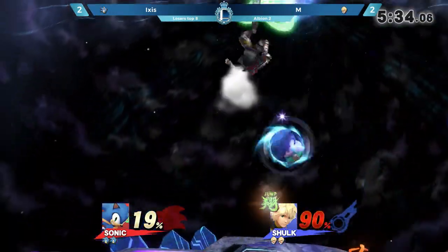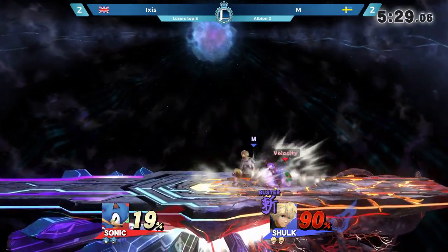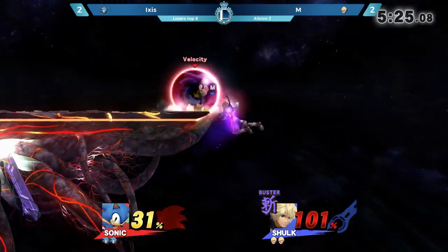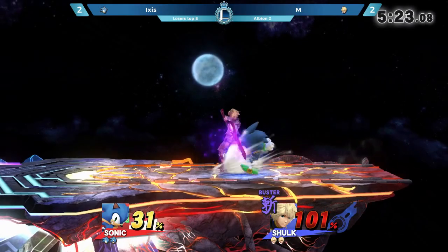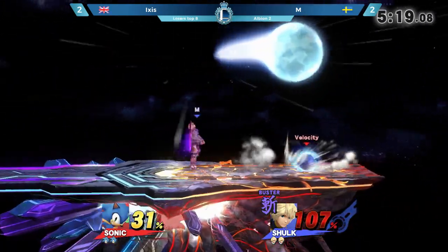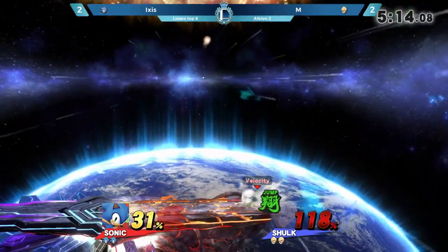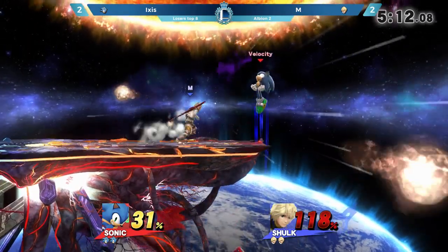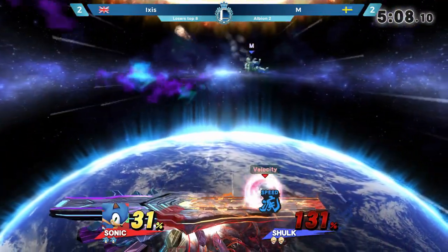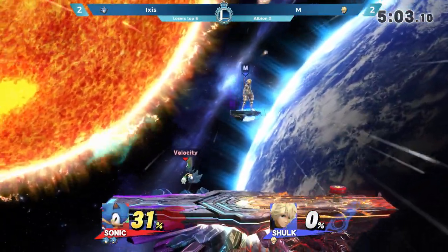Need to find a new way in after that back throw in Speed Monado Art. Here's the Buster Art. Em once again using that back air, as we saw in game one, to stop the aggressive edge guard from Ixis. The range of that grab — deceptive — Sonic's grab is a little bit disjointed. Em reads again — not quite enough yet, no rage, that high ceiling. The big back air — just enough to take the stock.